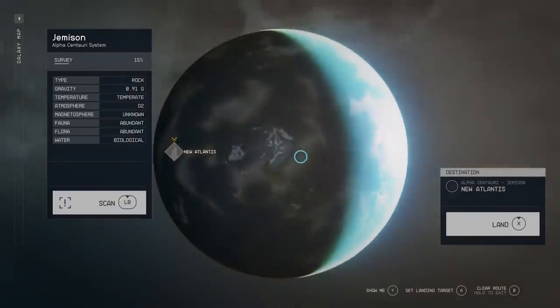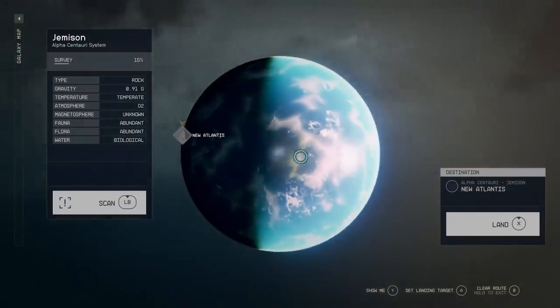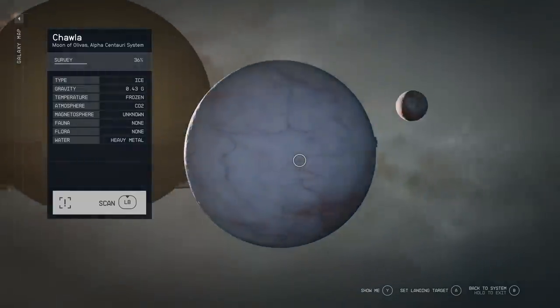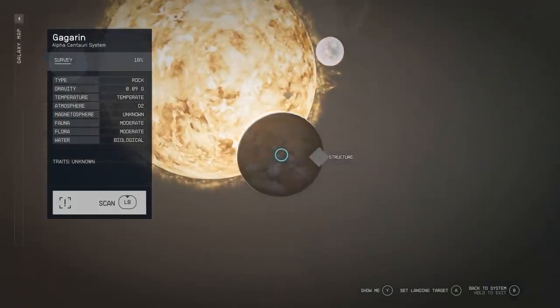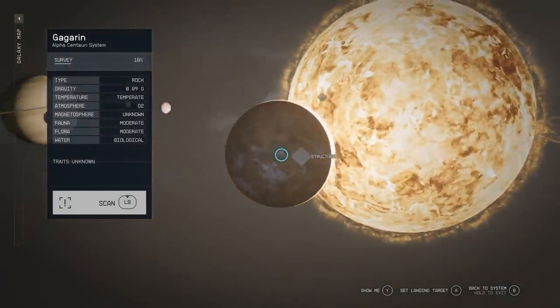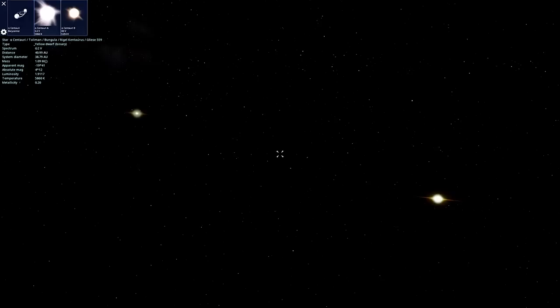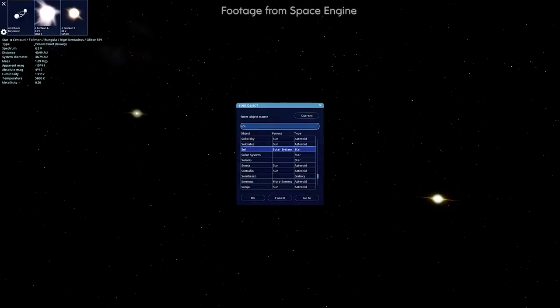Take, for example, Alpha Centauri. This is the closest star system to our own at less than four and a half light-years. On the screen right here, we can see the number of planets and moons that Alpha Centauri has within Starfield. Now this, according to what we know at least, is very, very different to the real world. Here, you can see two stars orbiting each other, Alpha Centauri A and B.